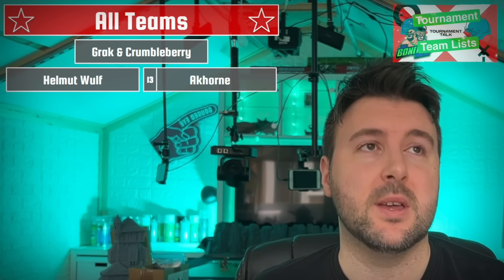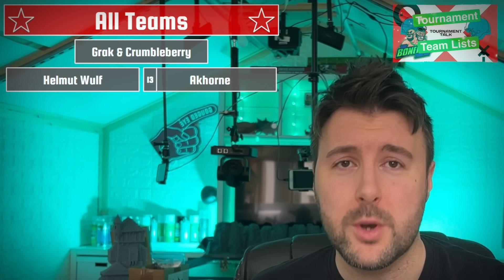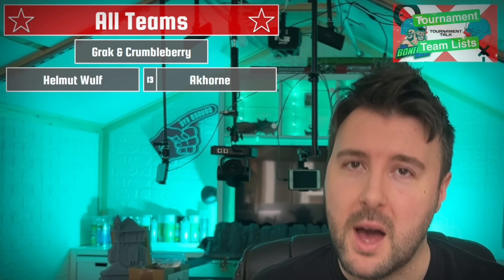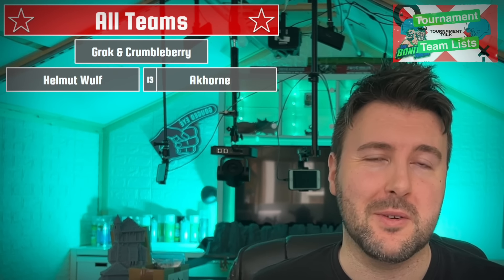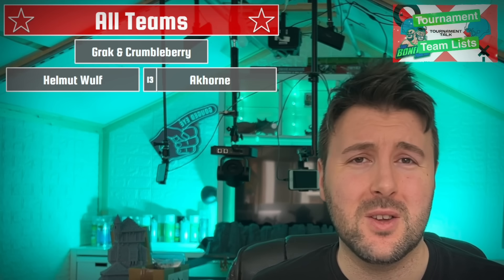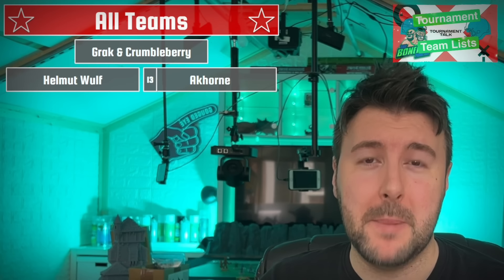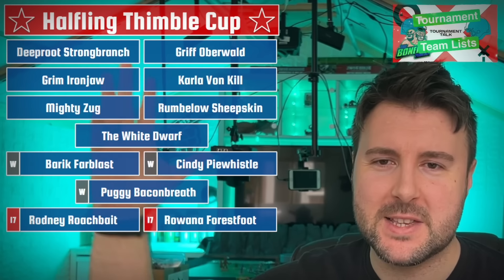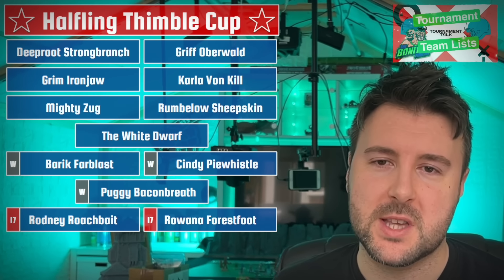That means this 80k star player is going to be putting out more damage than most 200k star players. He's a bit vulnerable, but with his re-rollable Dauntless and one Guard, you're going to be two-die blocking most of the time with Acorn. I would consider him a secret weapon very much like the Foxes. Acorn is going to do some horrific things along your front line, and you can always suicide blitz him in as well. At 80k, he's an absolute bargain and pairs beautifully with this team both in theme and play style.